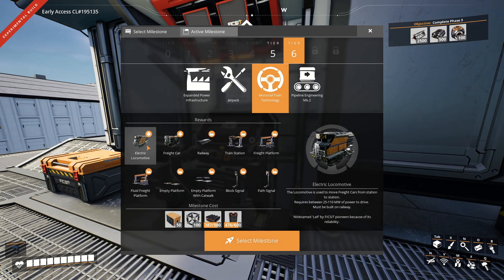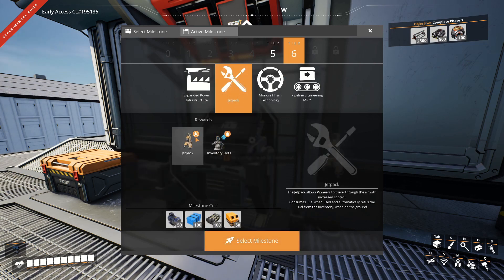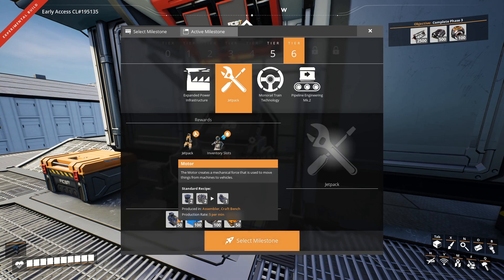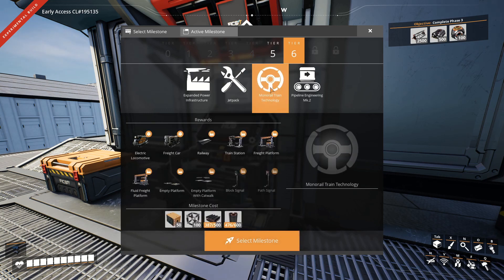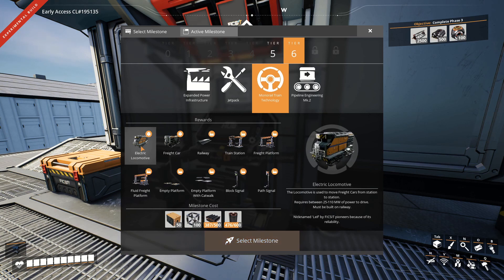We also have monorail train technology. The jetpack is actually really interesting — we need packaged fuel, rubber, and plastic for it. That feels like one of the first things we should go for. We also need motors, but we can already make those. Then we get trains and better pipes. I've seen a lot of other people using trains and I have to say I'm not yet convinced.